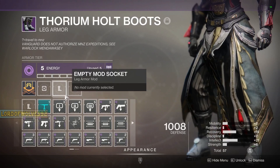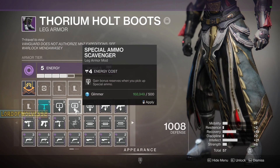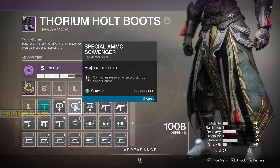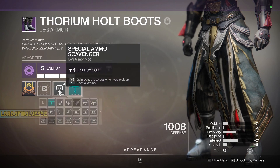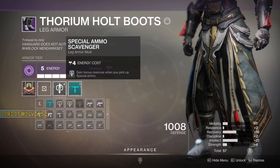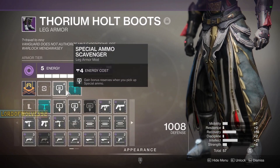Let's look at our boots now. We can put Enhanced Sword Scavenger on for more sword ammo for our Night Terror. We can also do Special Ammo Scavenger for picking up Ariana's Vow ammo. And actually we can do both of those — it's perfect. Now, if we had more energy, maybe we could take off the sword scavenger and put on hand cannon dexterity mods, but this is fine. I like having ammo, and in PVE we can find the time to switch our weapons.